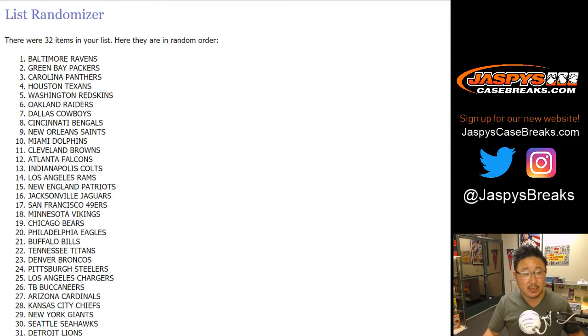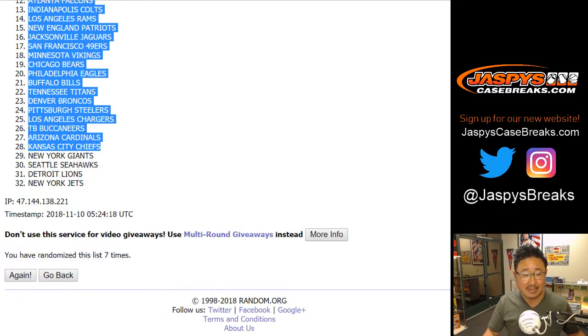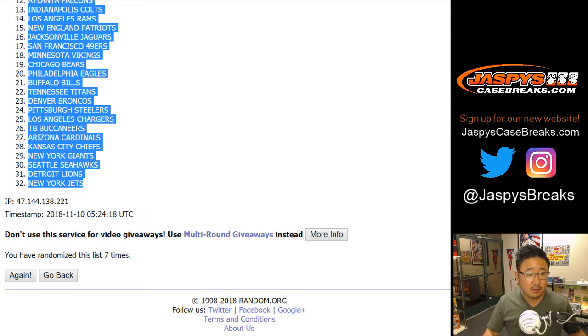Now remember, this is 2017, so keep your 2017 NFL draft hats on. After seven times, Ravens down to Jets.